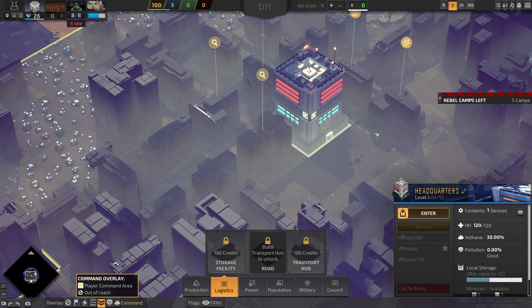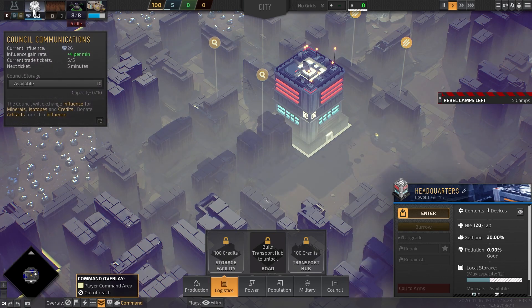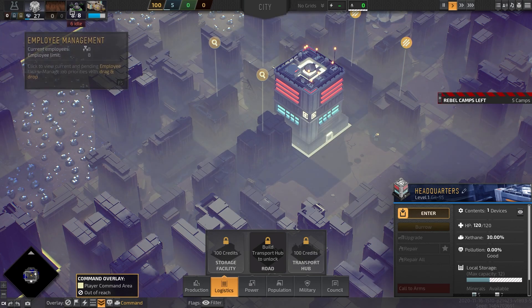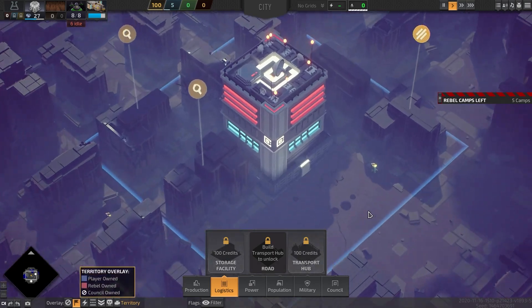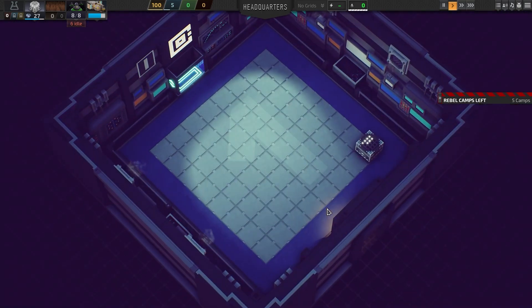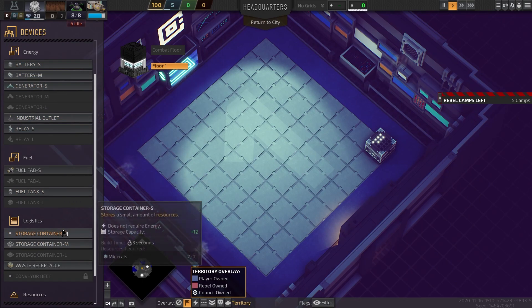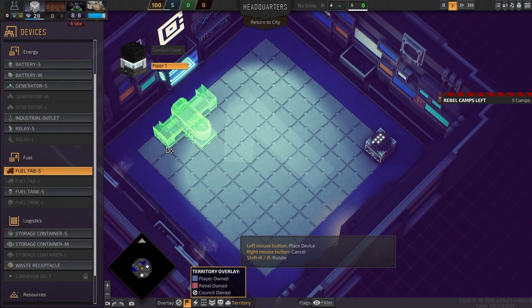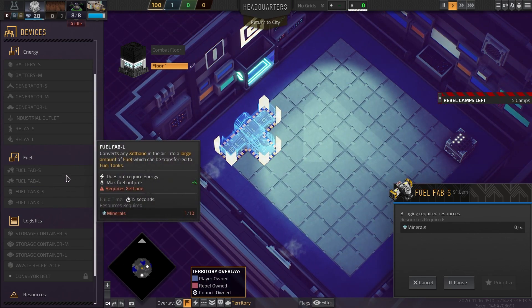We've got some employee management going on. As you might recall — or for those this is new for — you can unlock these macro buildings. Every time you unlock one it costs a hundred bucks at the moment, but the price increases each time. We're heading inside the headquarters, and there's another building mini-game in here. We probably want to get power generation going, and in order to do that we need to get fuel going, so we'll build a fuel fab in the corner.